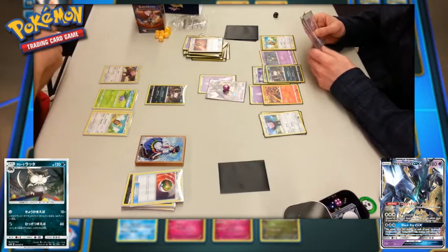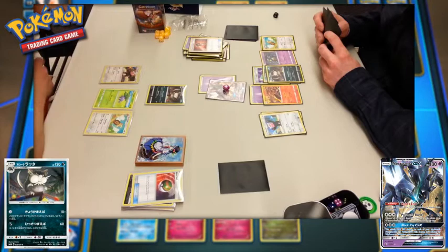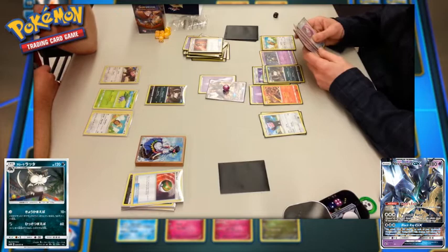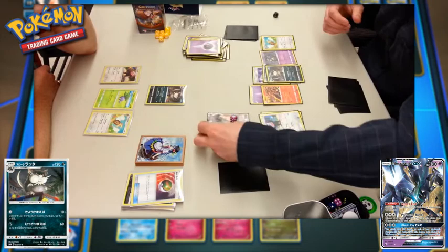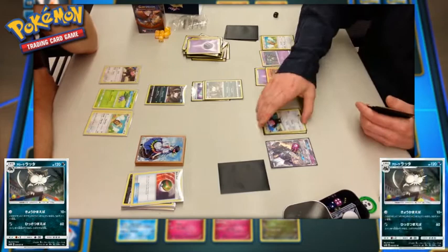This just came to mind — Charizard GX with its GX attack in this kind of tournament: you'd discard an entire quarter of the opposing deck. Is it Raging Storm GX? Anyway, player two attaches a second Psychic Energy just for the retreat cost and brings up the Alolan Raticate, which can hit for a powerful 60 thanks to that tool being attached, with no energy required.